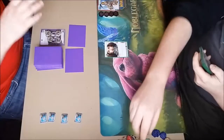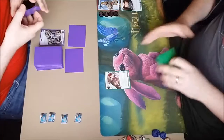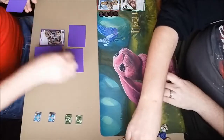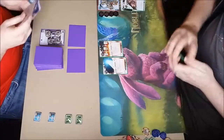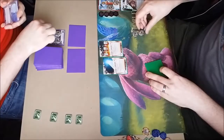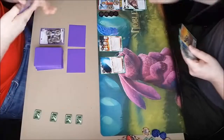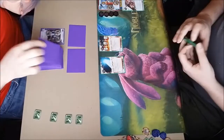So I'm going to put that Roto Turret on HQ and put something else on R&D. I've got a Gillahand, a Snare, and a Vitruvius — maybe just three points. He's going to Sure Gamble first click, then Dirty Laundry Archives. So I do have five points of agendas in hand — three agenda cards: an ABT, a Vitruvius, and a Gillahand. Then he installs a Mimic and a Corroder, which is really not what you want to see first turn against Andy.